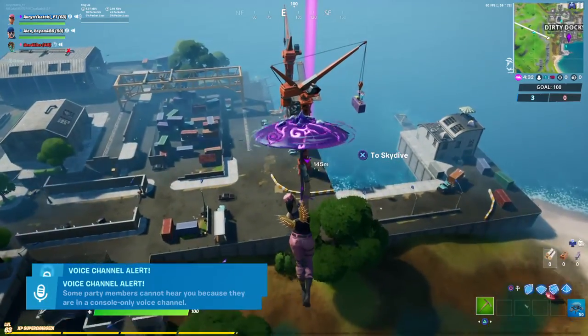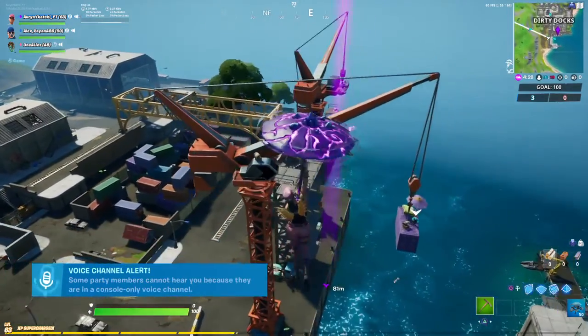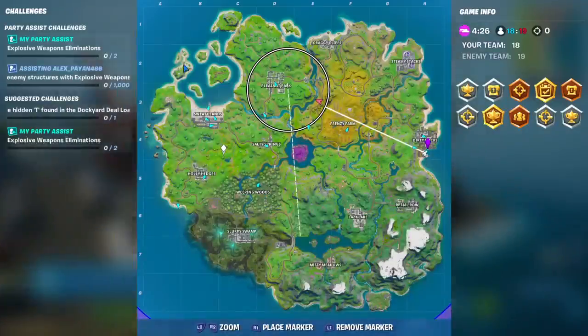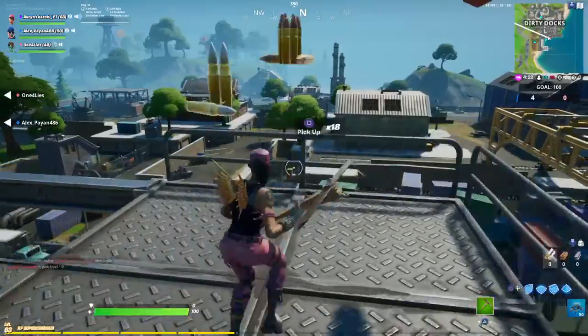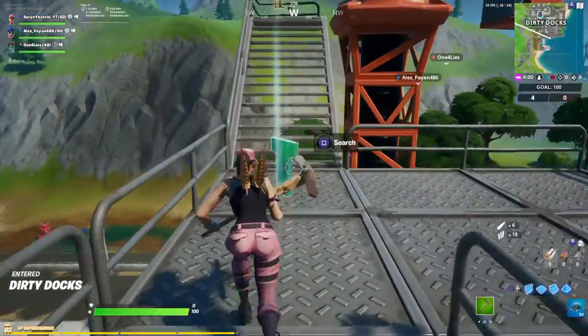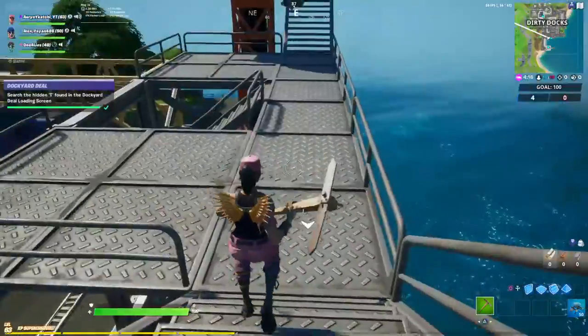Alright guys, welcome to another video. Today I'm going to show you where you can find the letter key in Fortnite. It's actually right here in Dirty Docks — if you look at the map, it's going to be right here. It's very easy and simple, and that's it. Now you have the word 'fort'.